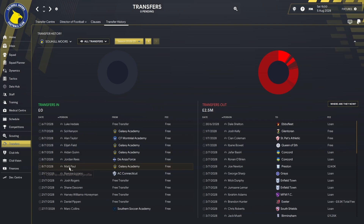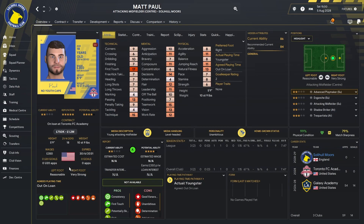The next one is Matt Paul — another one from LA Galaxy's academy, also played at Toronto FC's academy. He follows the trend: another attacking midfielder who can convert to a striker if desperate, 18 years old again. He has good first touch, passing and technique in the technicals, some decent mentals, 13 for natural fitness, 11 agility, and 11 jumping reach. Another one that is a candidate to be going out on loan.